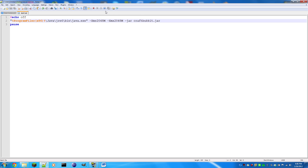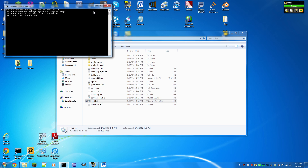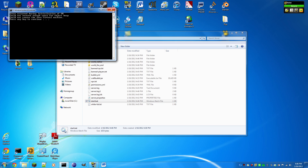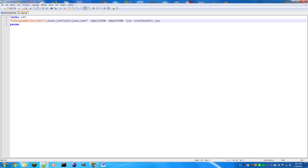Where it says 1024, you can change it to 2048 — both values — which gives the server two gigabytes of RAM instead of one. The values go in increments and 'M' stands for megabytes. If you get the error 'Error occurred during initialization of VM: Could not reserve enough space for object heap,' right-click start.bat and edit the RAM values back down until it works.